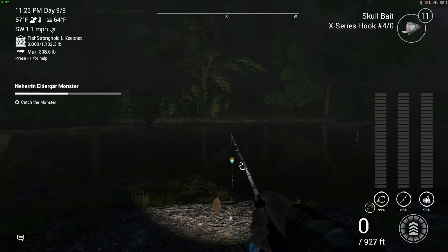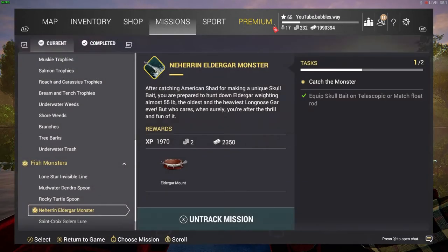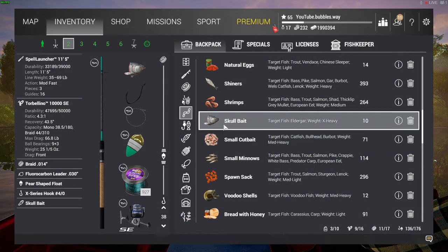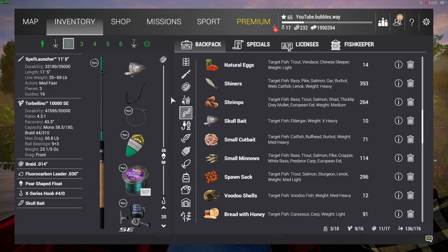Today we are doing the final mission which is the elder monster gar that we are looking for. To do this mission you need to get skull bait — we made a separate video of that and put it out before this one. This video is now about catching the actual monster itself; I'm going to show you how, where, and what I'm using.